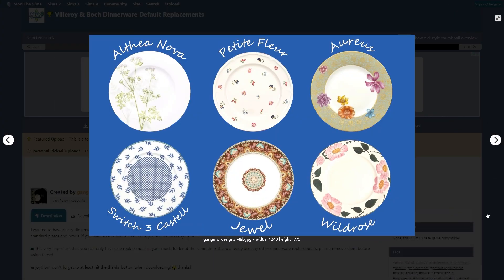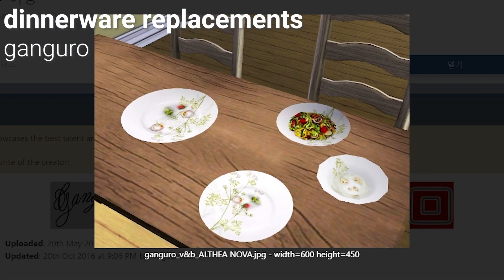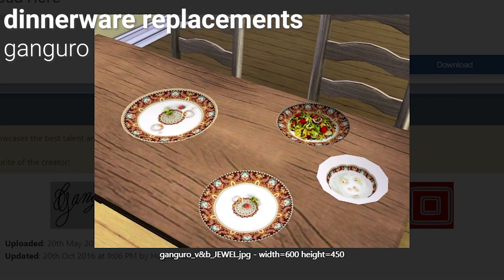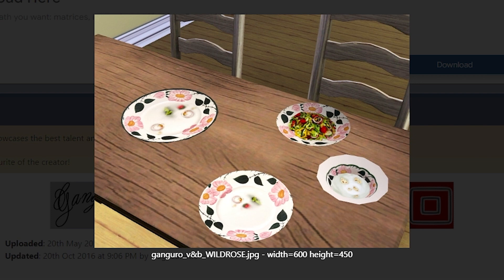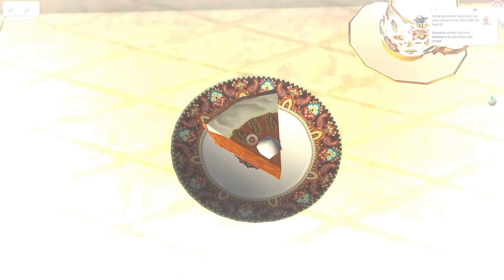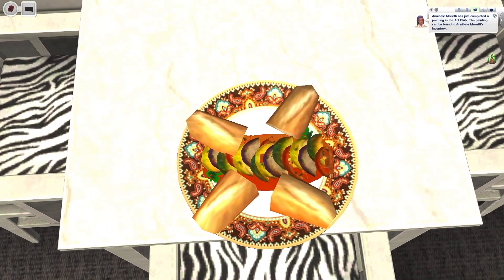Lastly, in a previous video I showed you a nectar glass replacement mod, and in this one I want to show a plate replacement mod — it's the small things, you know? There are six different options, and as you can see I went for the most chaotic and obnoxious choice. On the mod page's comment section, people were like, oh, I like all of them except for that one — which is the one I picked. It's a small but noticeable change.